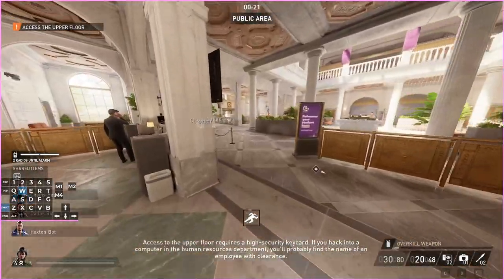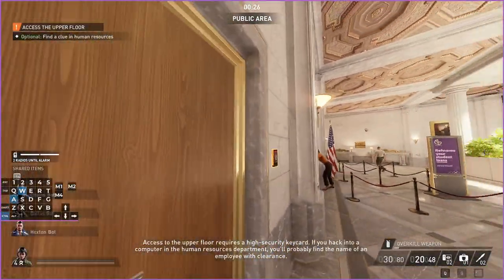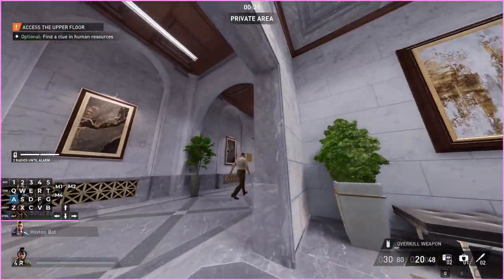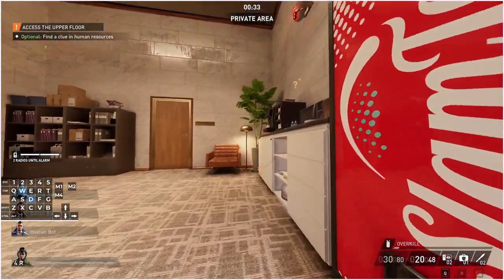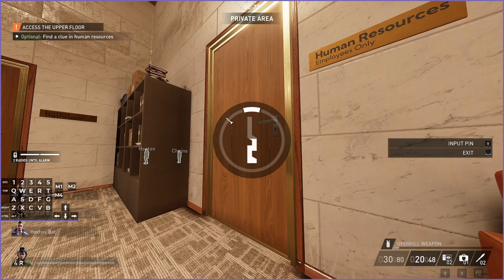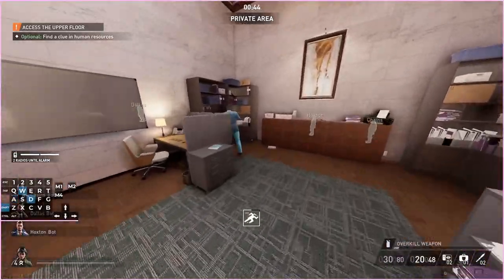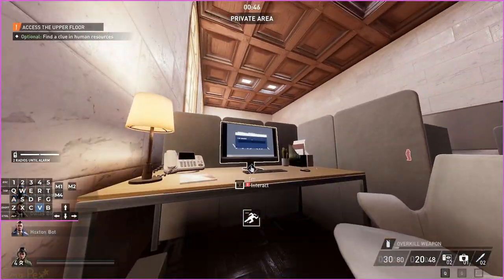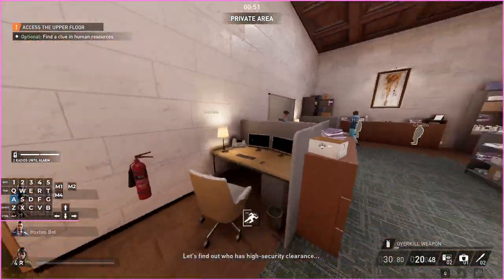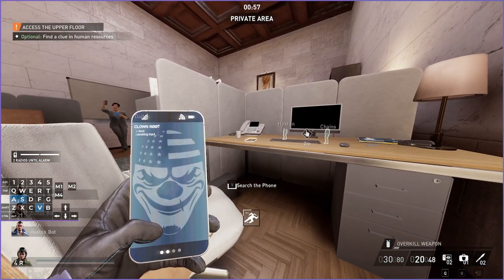A phone spawns here or here — check all the tables. After that, the best thing to do is go straight over here and open the cell, then slip around and open this cell. If you have Rush, this is faster. I'd recommend finding the correct computer first, then going to grab the phone. The phone can be on basically any of these desks, and so can the computer.